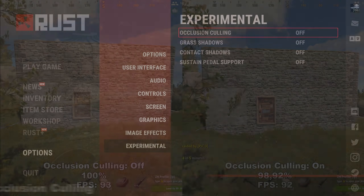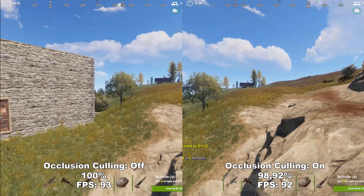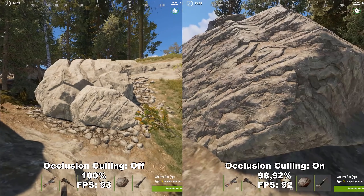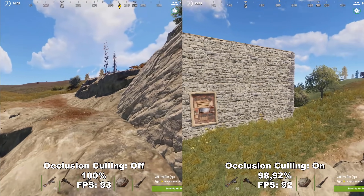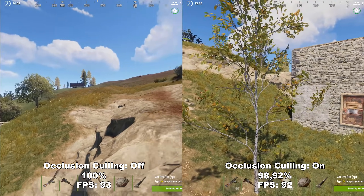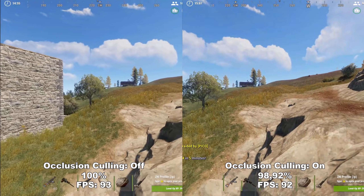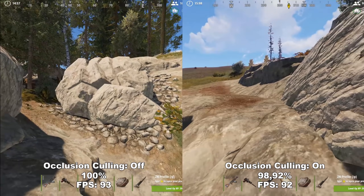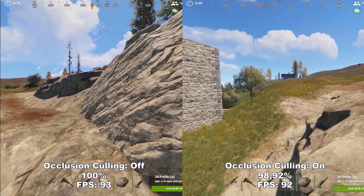Next up, we have the experimental settings. First up, we have Occlusion Culling. Occlusion Culling helps your system choose what to render based on your line of sight. However, the experience you will have with this enabled depends on your system. A lot of lower-end systems might get stuttering because objects are loaded in and then unloaded rapidly. This is something you will have to test for yourself — if you don't see any improvement or if you experience stutters especially, leave this off.